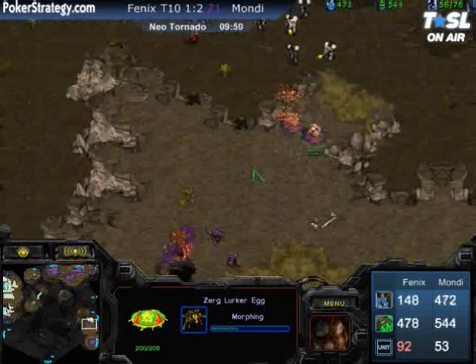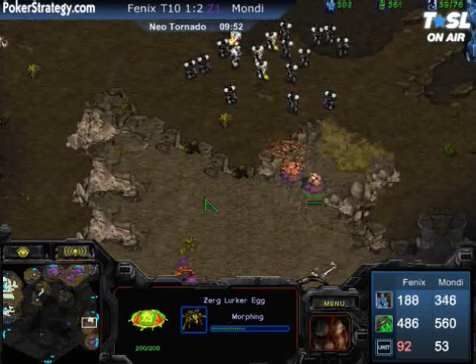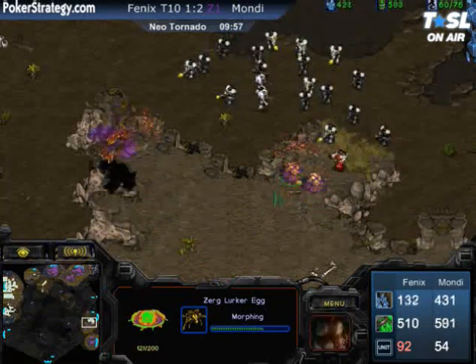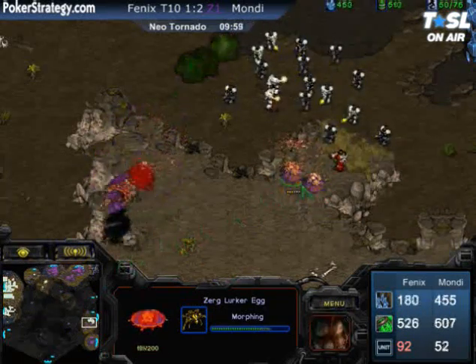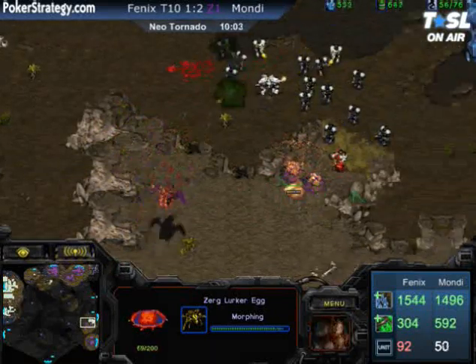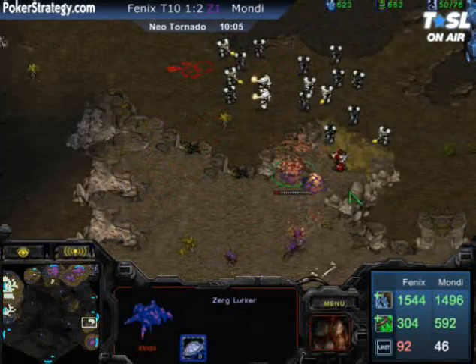Look at this double-pronged attack by Phoenix. He's going to target fire these Lurkers to see if he can kill them off right as they pop. He's also moving a Medic Marine group forward to the front of Mondragon's base to prevent any reinforcement. Mondragon is trying to do some micro with his Mutalisks, but he's losing so many — all his Mutalisks are gone.